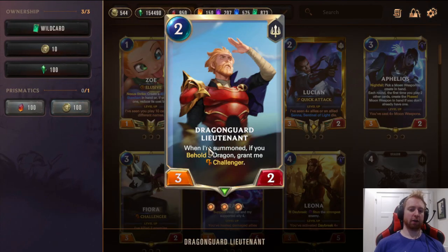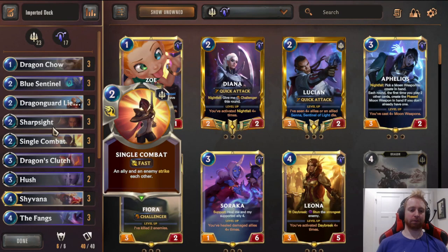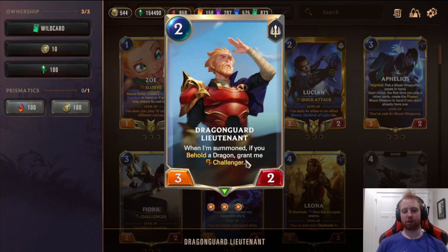3 Dragon Lord of Tenet — when summoned, if you behold a Dragon, grant it Challenger. Very good against Sparring Students and similar 1/1s; you can clean them up. It also kills Zoe and all kinds of things. Very generically good. You have a lot of dragons in this deck, so getting Challenger is very reliable.